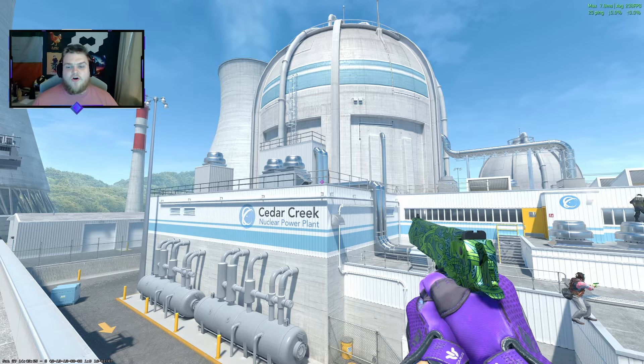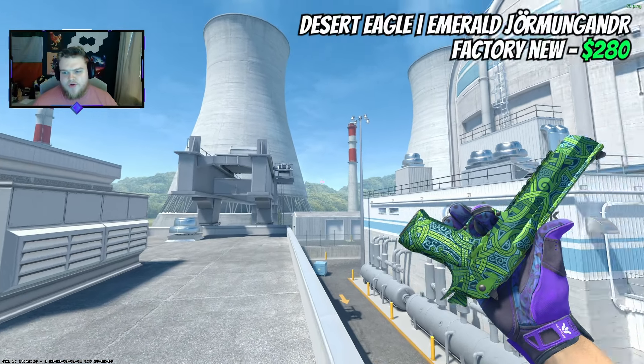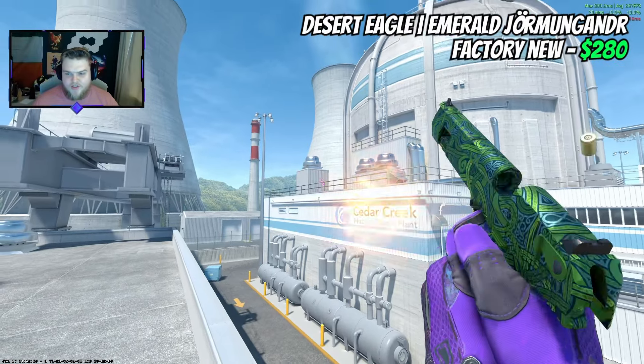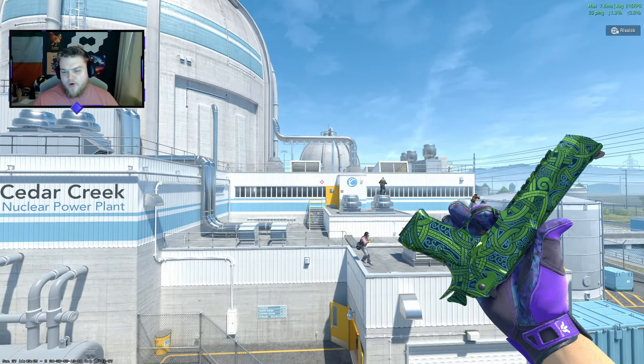The reasonable price skins didn't last long because for the Deagle, we're going for an Emerald Yermingander. About $280 gets you a 00 float, which means it looks really clean. And this is another one where we're getting that really nice contrast between the purple and the green.